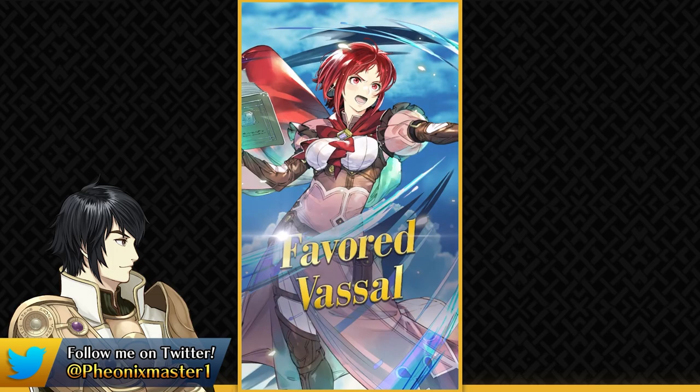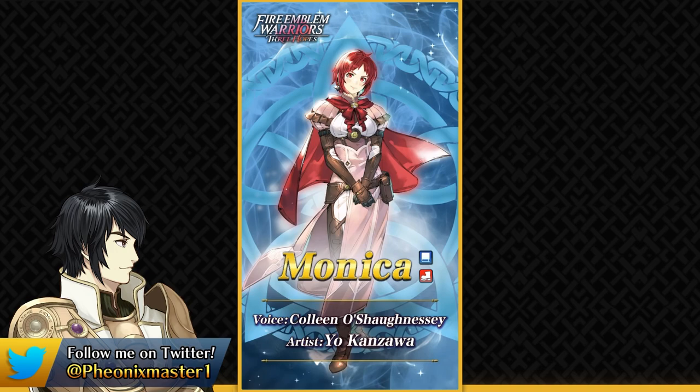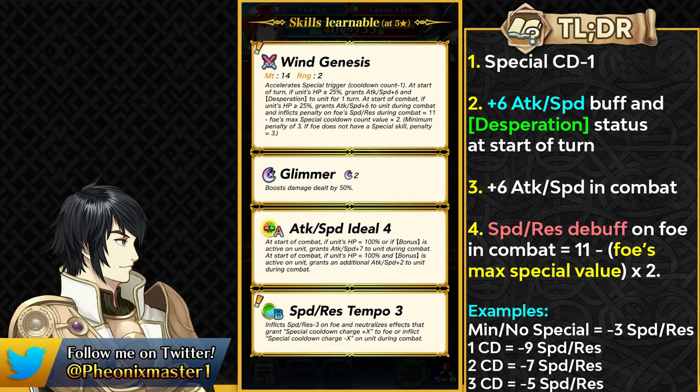Next up we have Monica as a Blue Infantry Mage. Monica did not have a very large role in Three Houses, but in Three Hopes her fate is completely different because of the alternate timeline. She is Blue to counter Hubert and has Wind Genesis as her preferred weapon. This provides her with minus one special cooldown, and at the start of turn she can give herself plus 6 attack and speed and the Desperation status for one turn. Because Desperation is a visible status, it is susceptible to Duo Thor's duo button and could be erased, so keep that in mind for Summoner Duel gameplay.